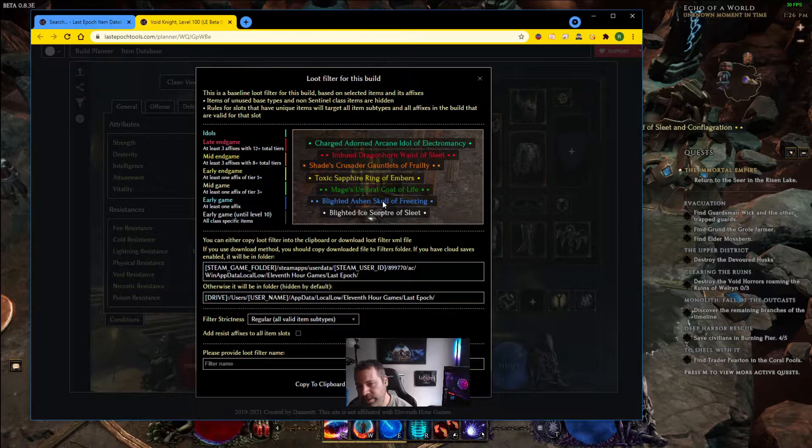The loot filter is going to color-code gear. It's got: early game (until level 10), early game, mid game, early end game, mid end game, and late end game. The different color codes filter for specific things on items - for example, late end game requires at least three affixes with 12+ total tiers, mid end game requires at least three affixes with 8+ total tiers. It's looking for the affixes you requested in your planner and color-coding based on how good it thinks an item would be for your build.